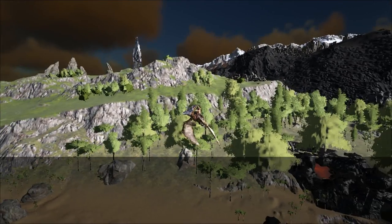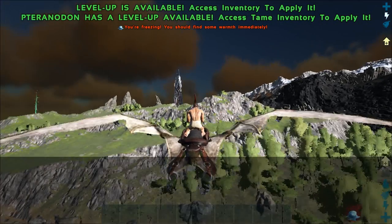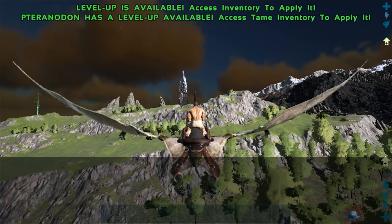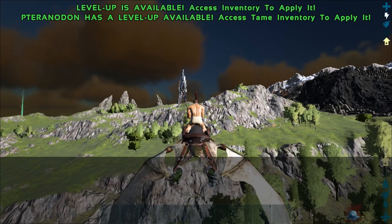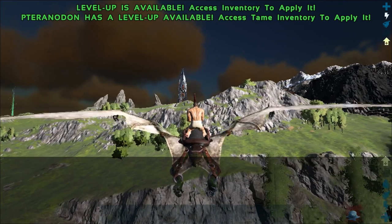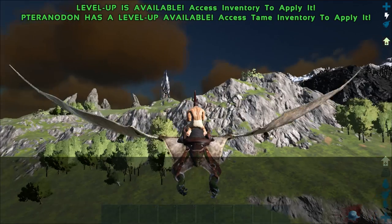Sometimes there are wyverns above the ground trying to get to you from the inside, at which point you'll have to do a loop around and use the trap again. Another trick: if you fly underneath a Bronto or a Diplo with a wyvern on your tail, he's going to leave you alone every time. If you're really out of luck, just fly underneath the Bronto's legs — you'll be fine.